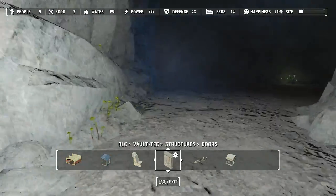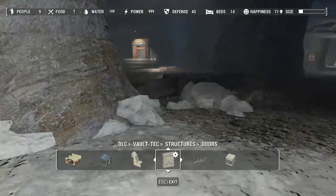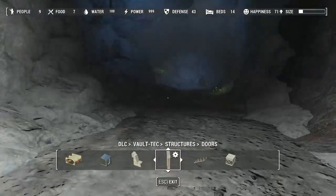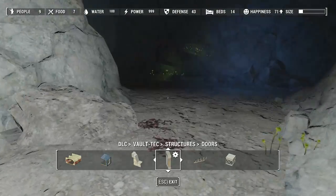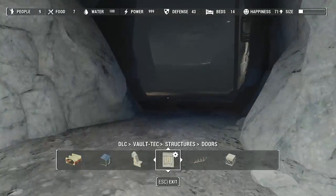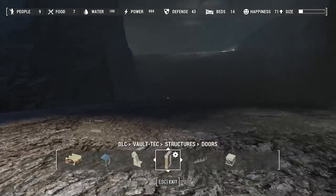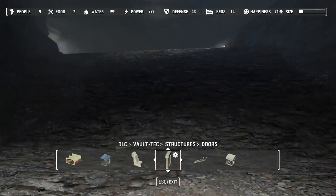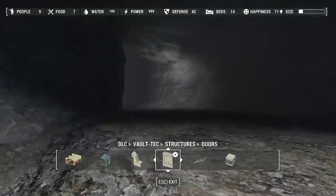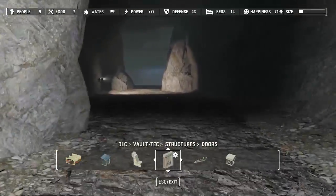We've got a ton of limestone here. These areas are actually interconnected a little bit more than I thought. I might actually be able to run a tunnel through here — like a walkway or something — because this way we could actually have multiple sections connected. I just have to remember to reload between, because I think that's how you bypass that horrible ugly nonsense we were dealing with earlier — that weird glitch tunnel system.